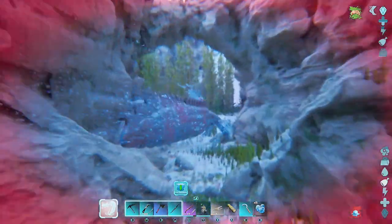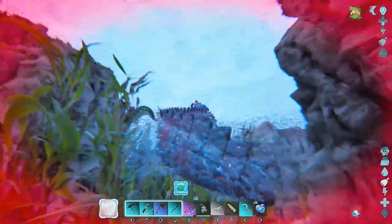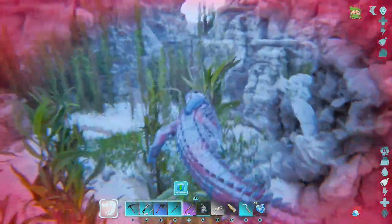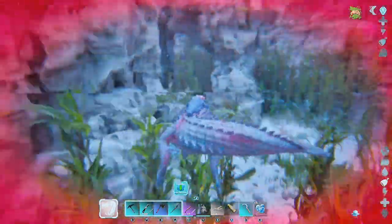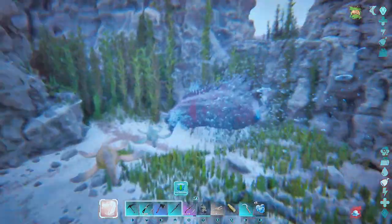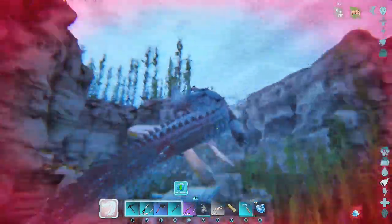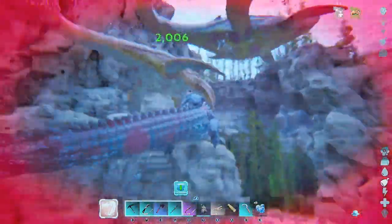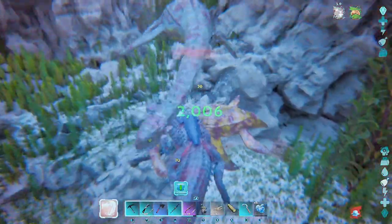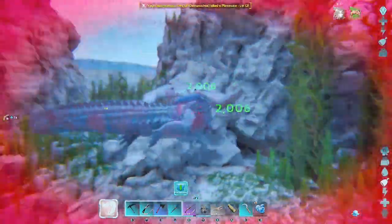I found the Mosasaurus area. Do I have to go on land and kill something? It might be around a cave — I just saw some frame rate issues, it might be a cave. Let's see how fast we deal with these things without the big bite. A Plesiosaur — that wasn't even a Mosasaurus.